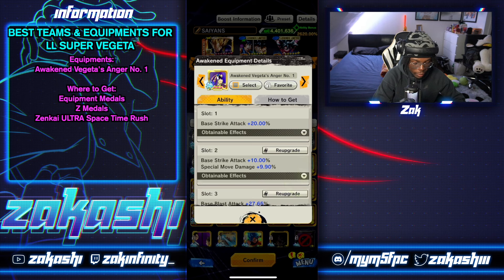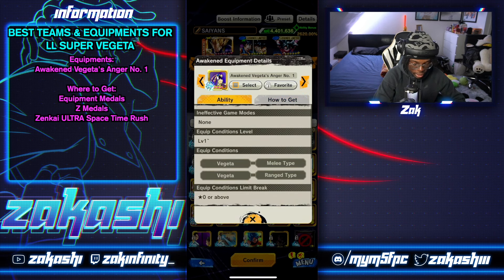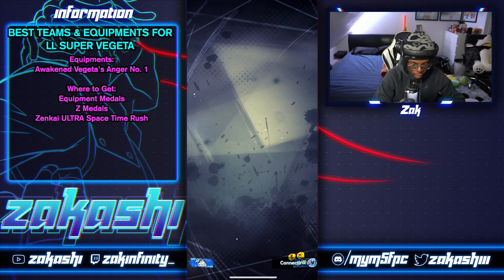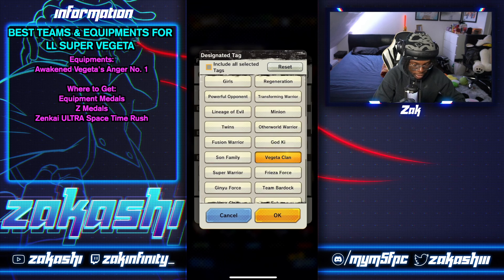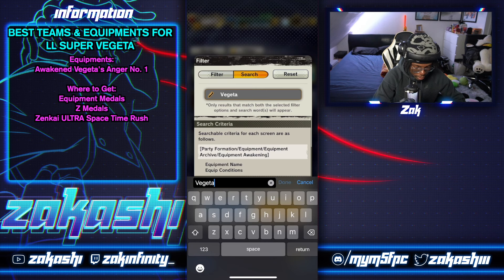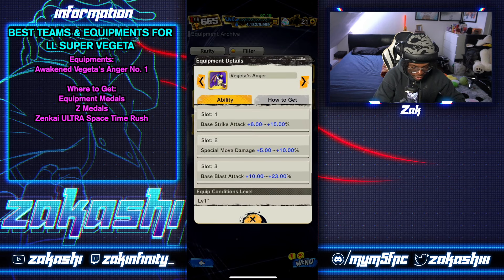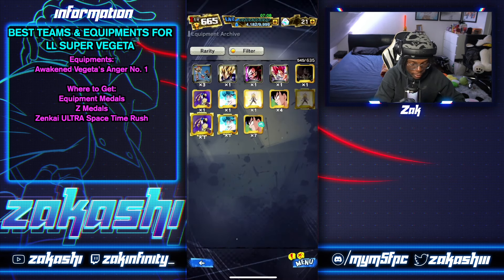This equipment — Awaken Vegeta's Anger — is solid. You get strike attack in the first slot, strike attack in the second slot, special move, and blast attack, so it's pretty much everything in one. The memory comes from Ultra Space Time Rush. To find these equipment pieces, go to Characters, then Equipment, then Archive, and change the settings to filter by tag. Search for Vegeta and you can find it, then use the archive to find the unawakened version since you need that to awaken the equipment.